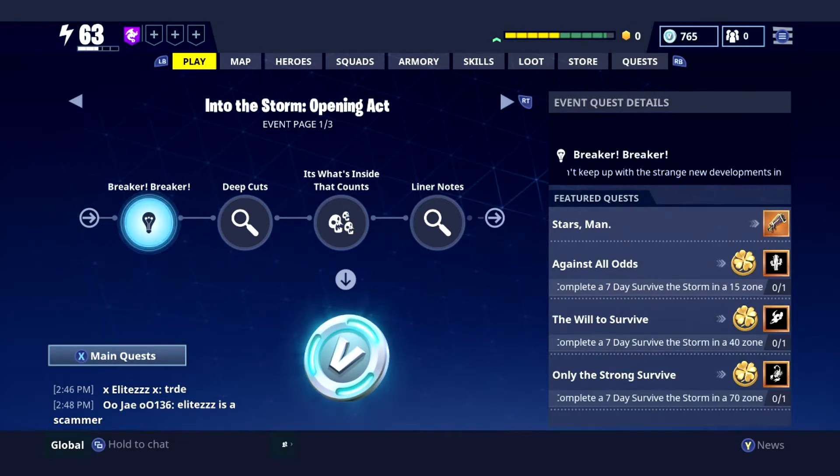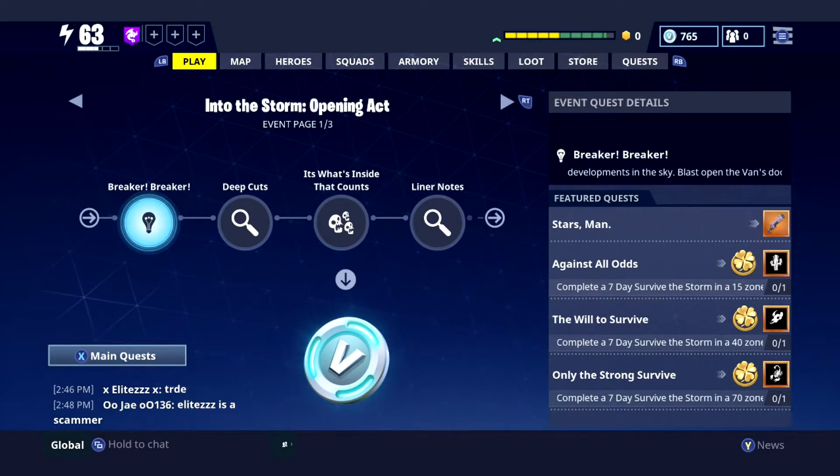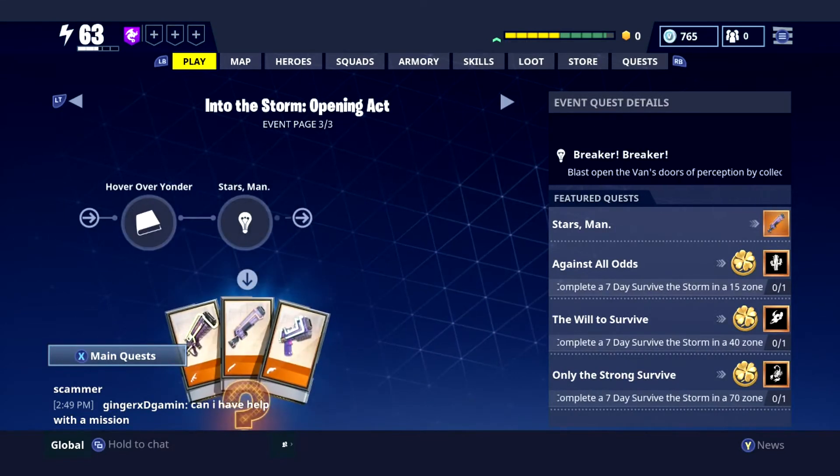So the missions - this is the best bit for me, I love the missions. The first five missions we've got are: Breaker Breaker, Deep Cuts, It's What's Inside That Counts, and Line of Notes. We've then got Encore, Last Known Position, Maps, Clever Boards, and Hover Over Yonder. Hover Over Yonder - son, let's go!